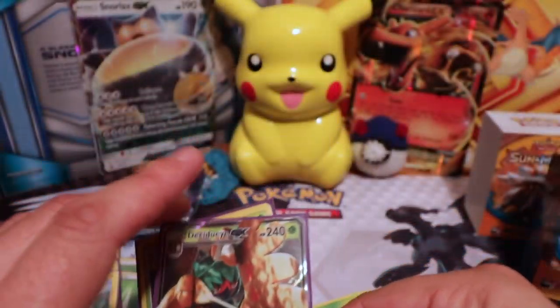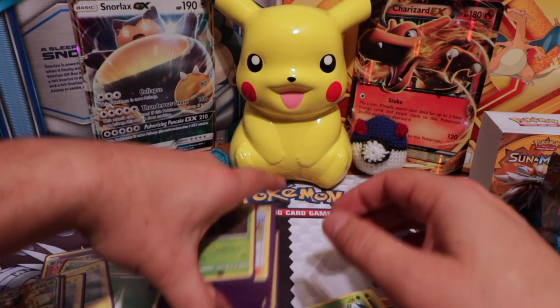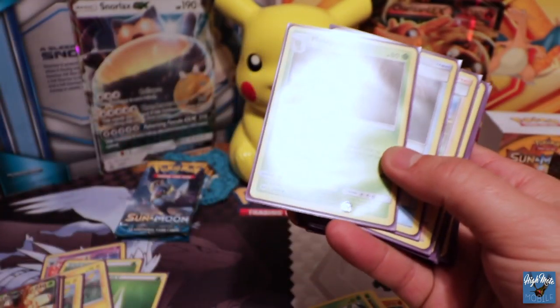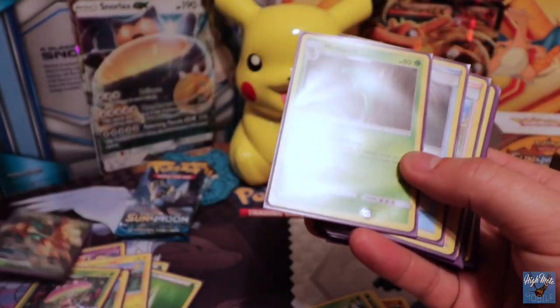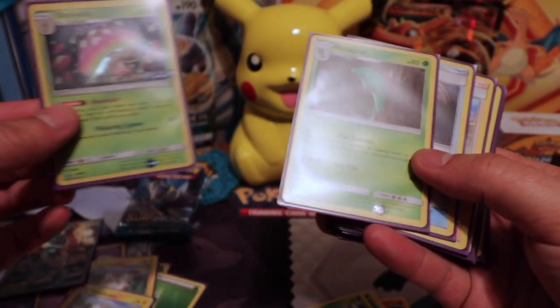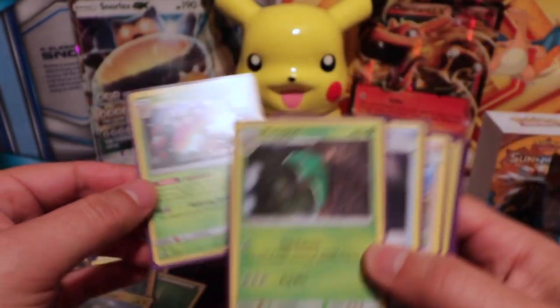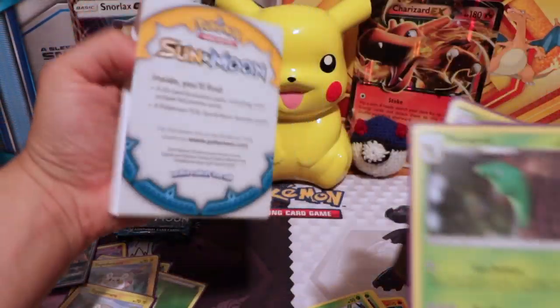It was fun playing with him in the mini tournament. The deck is sort of focused on his ability. The GX came in one of the packs and it's called the evolution pack in the pre-release kit.